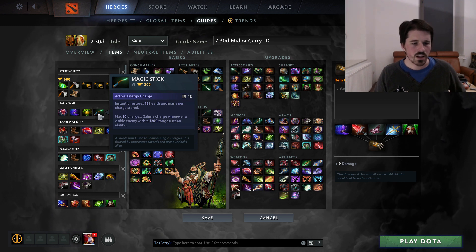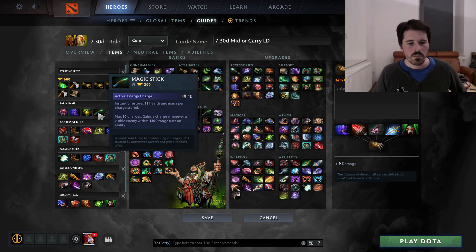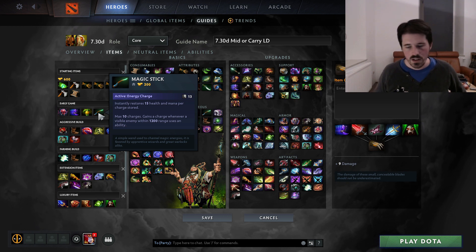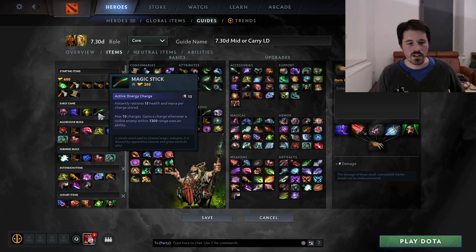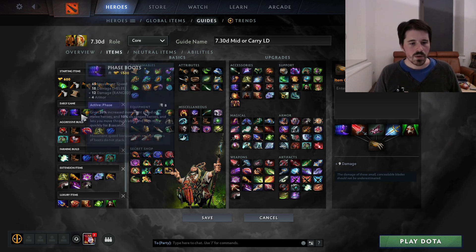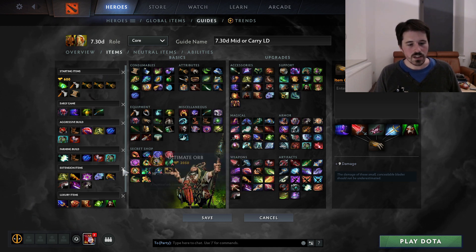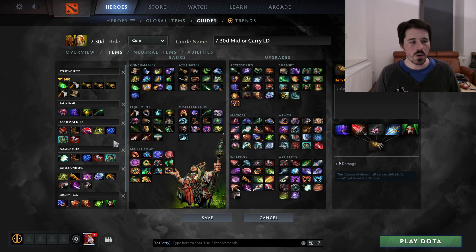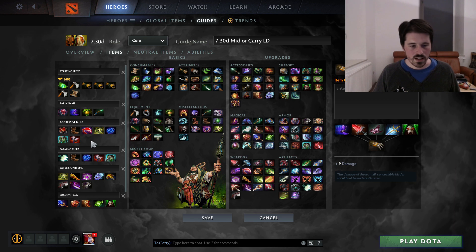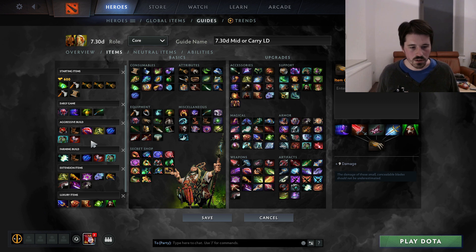Magic Stick is a bit situational — usually you want it at some point, but you don't have to go for it. But if you're in a lane with lots of spell spam — like against a Zeus or a Bristleback — definitely get an early Stick. After these early game items, the game opens up a bit and there are different approaches you can take. I've sketched out two main builds that are strong right now — it's not an exhaustive list, but these are probably the two main routes you can go.